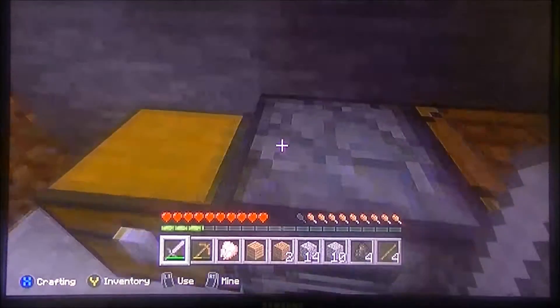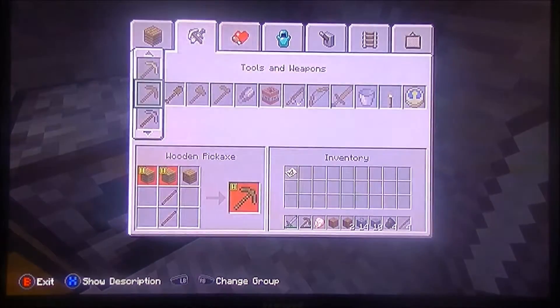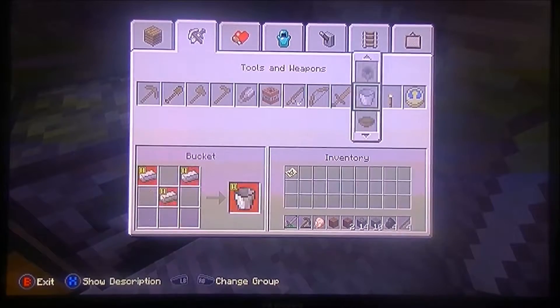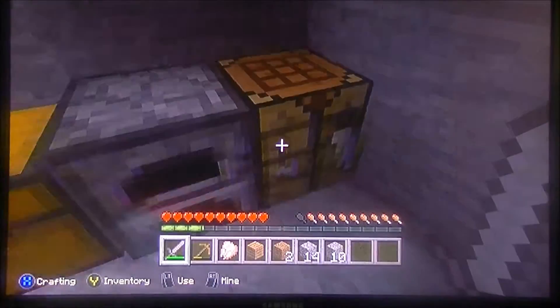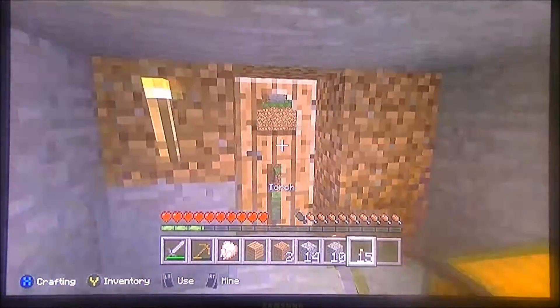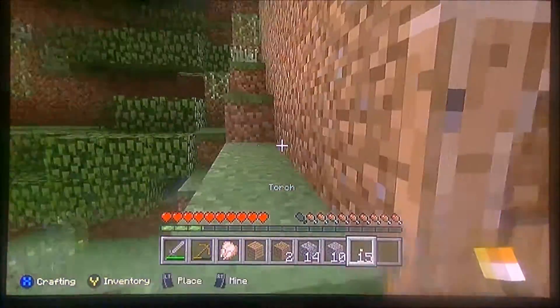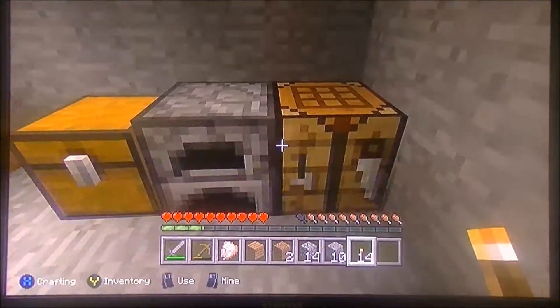Let's make some torches. The cool thing is when you're making torches, who needs a crafting table? Bam, now we have 16 torches. Put one in here and another in here. Now I gotta cook the food.